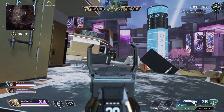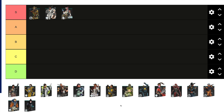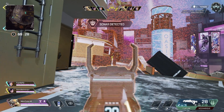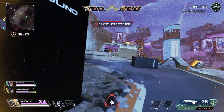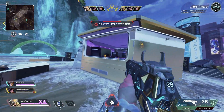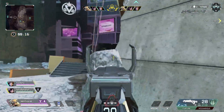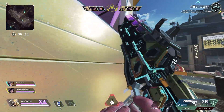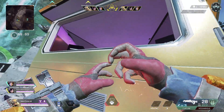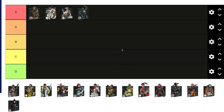The third legend is Lifeline — she is S tier. She doesn't really need much explanation. She's a legend that can turn a game all the way around. If you're down a person, an instant rez and you knock the enemies, it becomes a 3v2 in your favor. Lifeline is a legend that can clutch it up easily compared to all other legends.